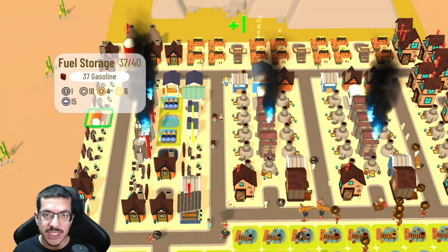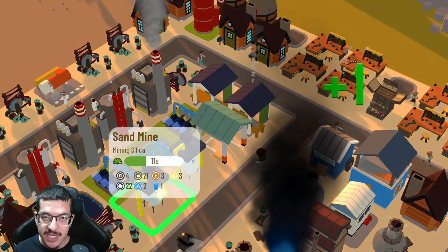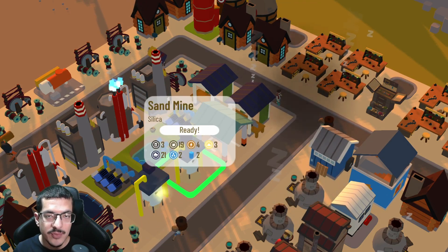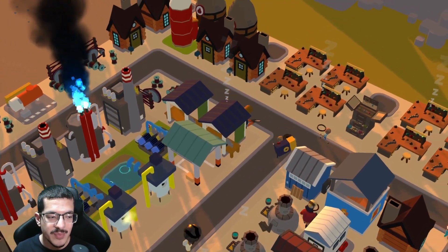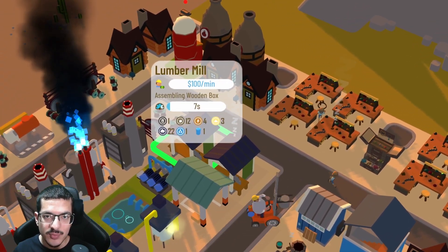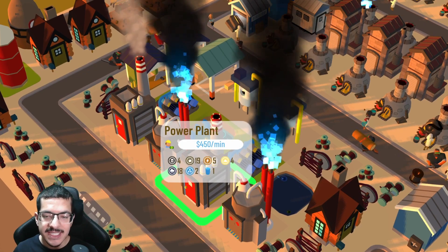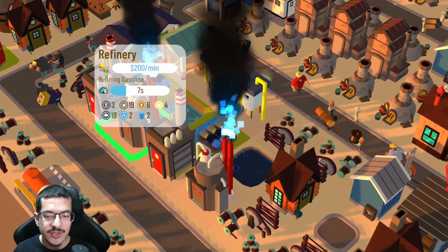There are two sand mines, both on a green craft timer because they are on a desert tile — no matter where you place the sand mine in this desert biome it will always have a green craft timer. There are two lumber mills: one making lumber and the other making wooden boxes.